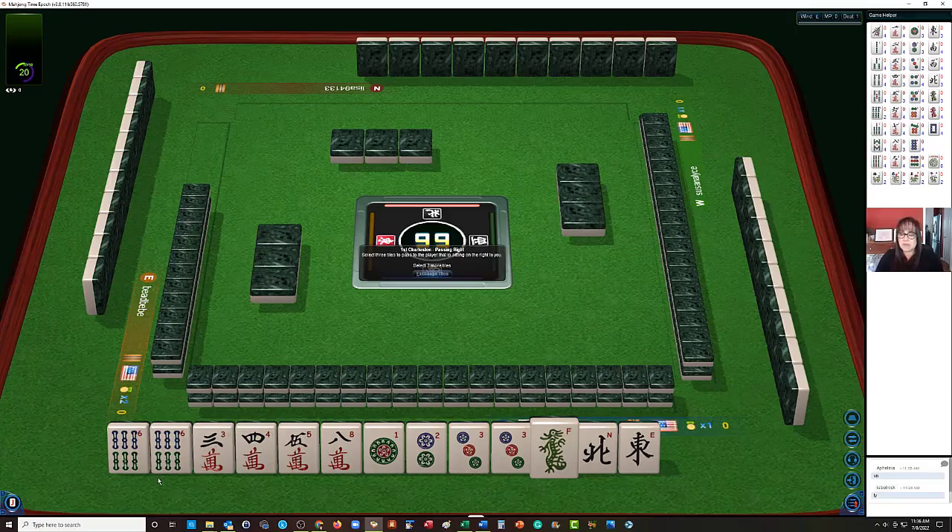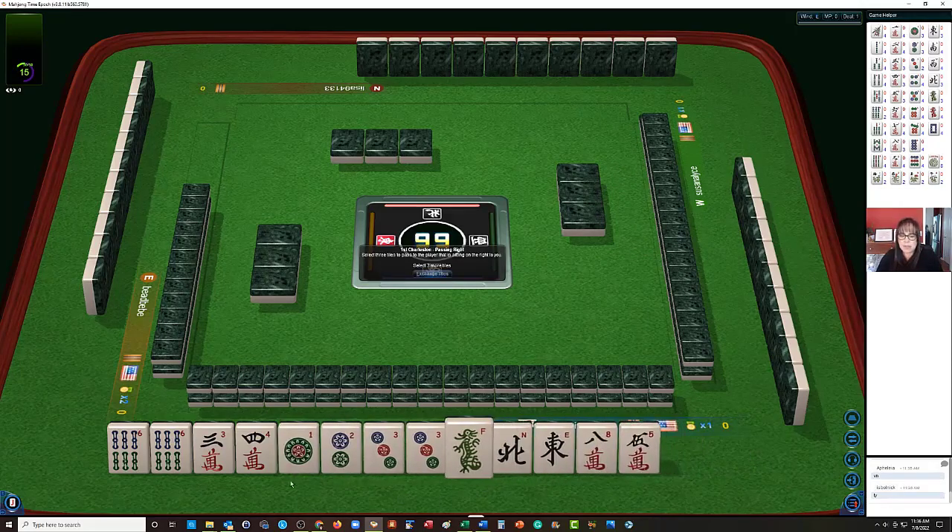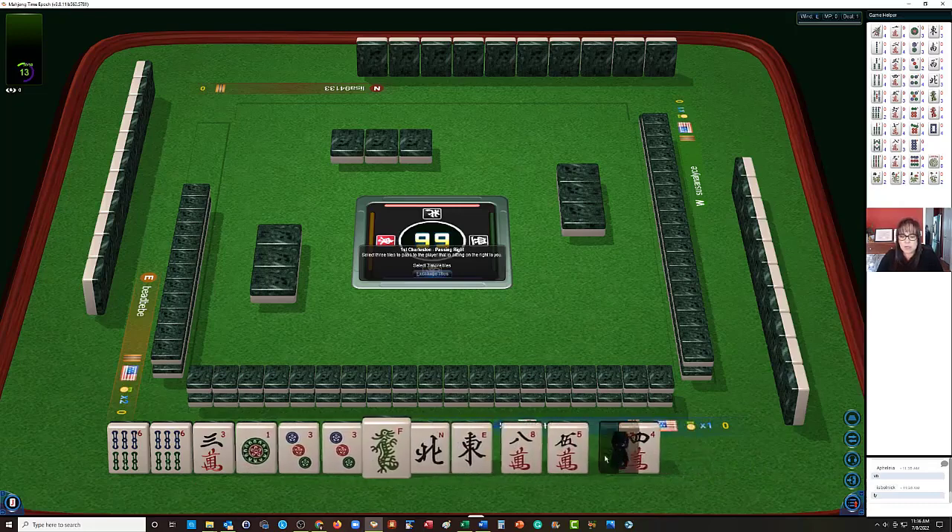Pairs of threes, pairs of sixes — that screams the three, six, nine hand. We do have a gap, no nine, but that's okay. We may pick one up in the Charleston.